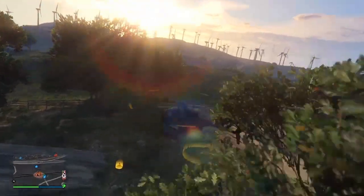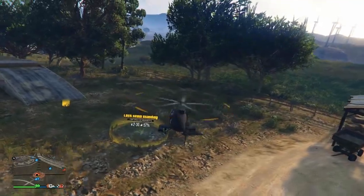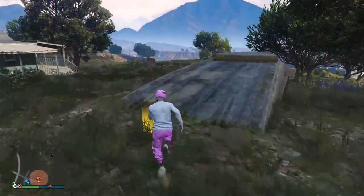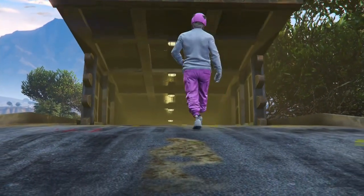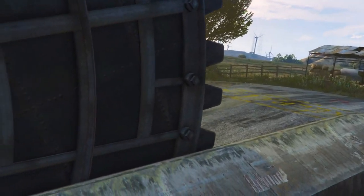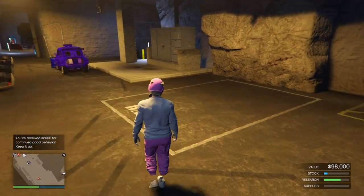If you guys arrive at your bunker, exit out the vehicle you're in and just enter by foot. If you guys have any problems, just comment down and I'll probably answer back. After you guys enter, you're going to see your personal vehicle right here.